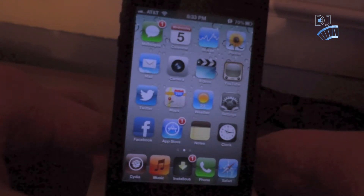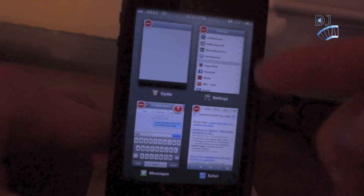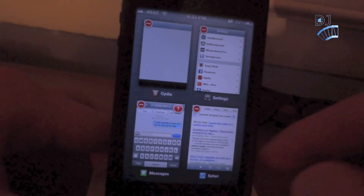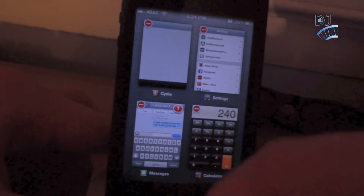Getting to the actual tweak — you activate it by double-clicking the home button, just like you would Switcher, and it pops up with these four panels. You will have to adjust this in your settings, which we'll get to in a second. From a rough view here you can see it has badges so you can close apps, and it also shows badges for messages or notifications.